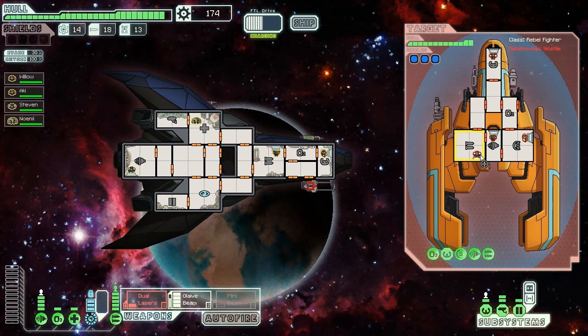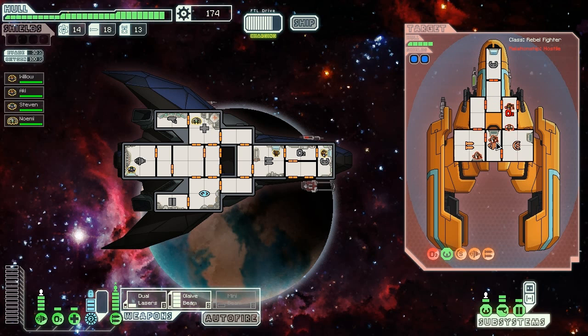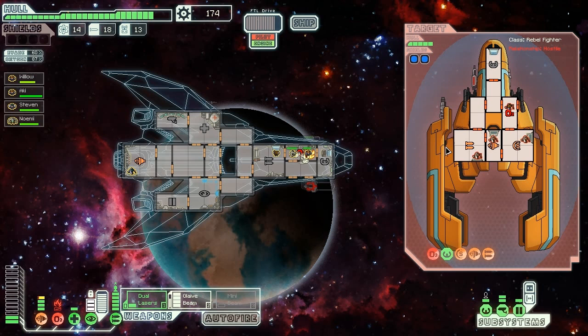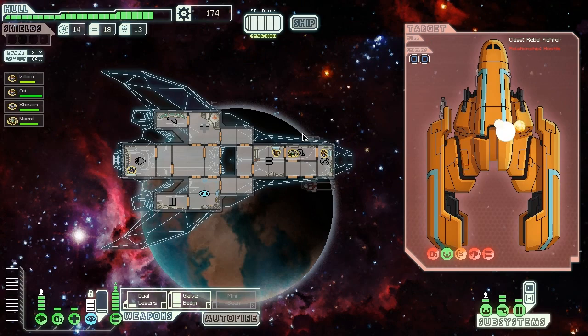Now I actually have to do damage to them because they've got three units of shields. Now we're getting into some tough fights, but not tough enough to avoid this laser damage — go for the four rooms. And look at them scurrying around like ants. Fire and oxygen — that'll teach me. Cloaking again. This'll kill them — Glaive Beam, truly the best thing in existence. It's so good. Like milk.